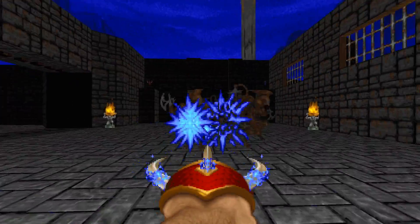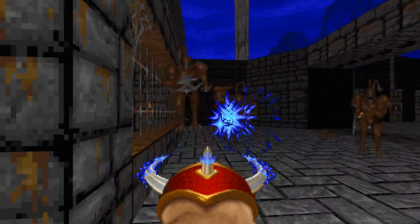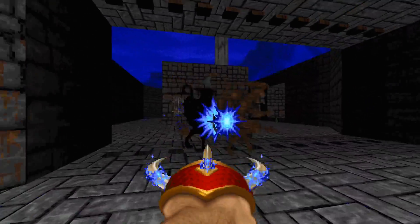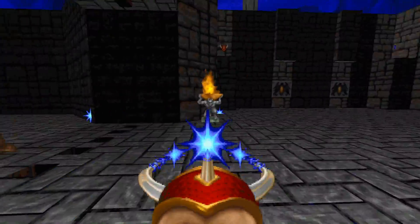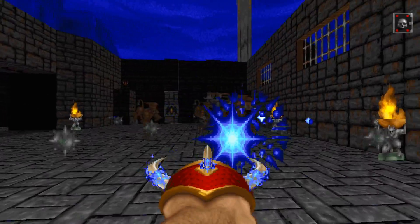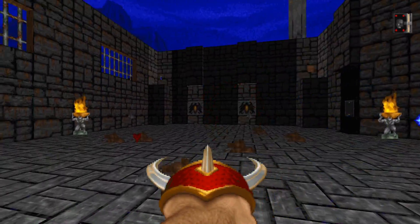Now for the Saberclaws. With 150 health, they go down in 5 to 38 unpowered shots with a median of 22. 10 to 75 powered projectile shots with a median of 43 could theoretically take down a Saberclaw too, but as usual the Rippers are the main investment here. The Rippers would need to pass through the Saberclaws for 19 to 150 ticks with a median of 85. Good thing these guys bundle up quite easily, so the powered up Claw is pretty good at getting those spiked magic balls of death stuck in them.